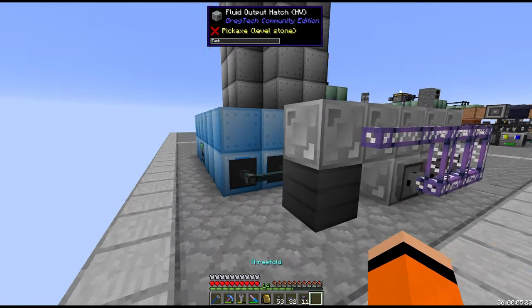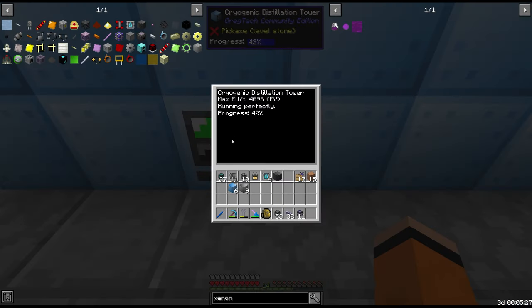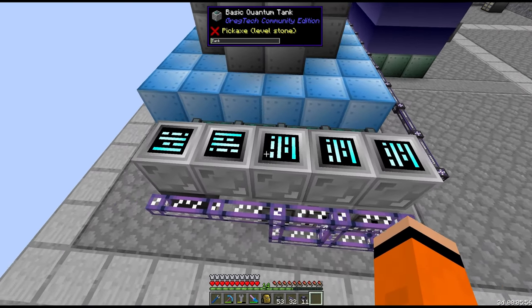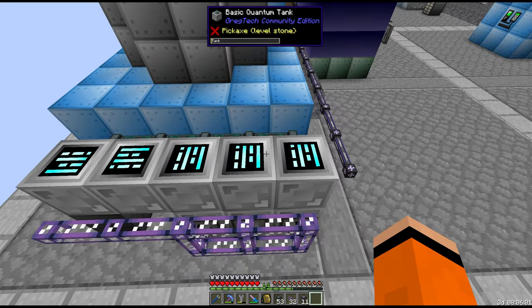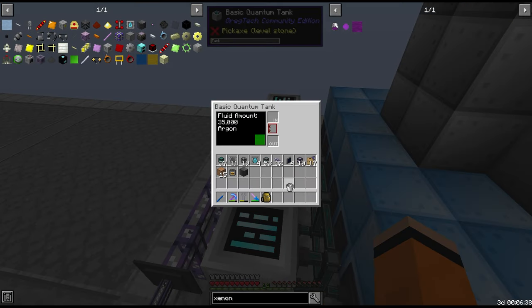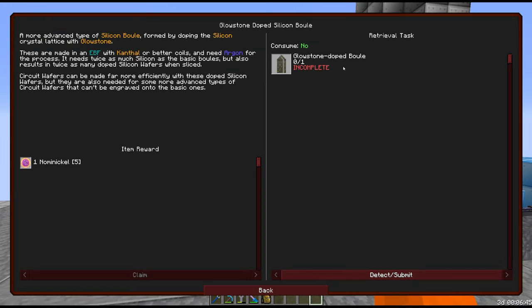Everything is filtered and the noble gases just hit 53 buckets. This is a slow recipe at EV, but any second we should see the good fluids — and yeah, xenon, neon, krypton, argon, and helium. Let's get the quest for argon. This also unlocks glowstone doped silicon boules.